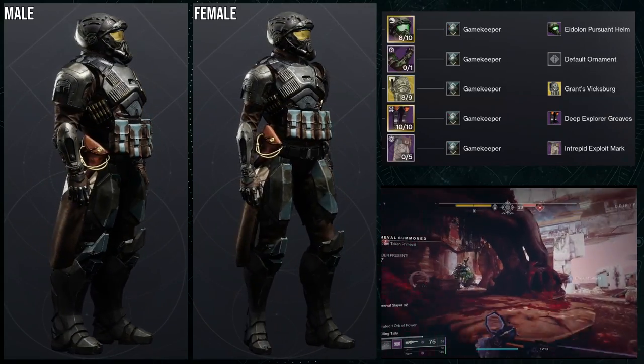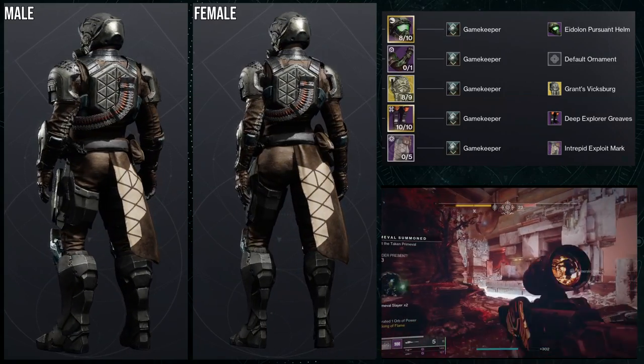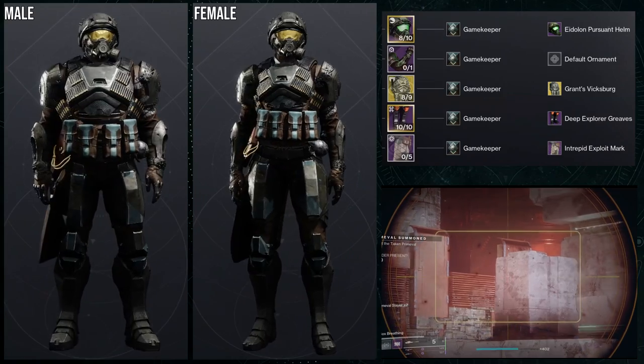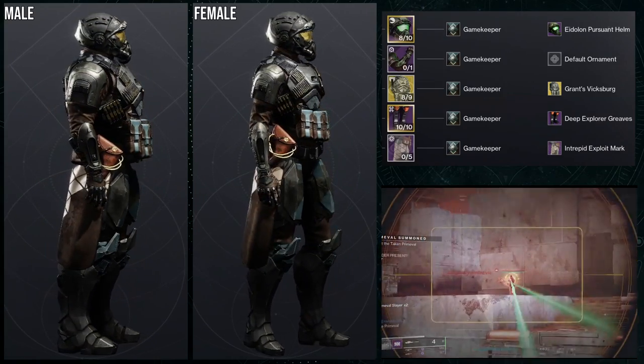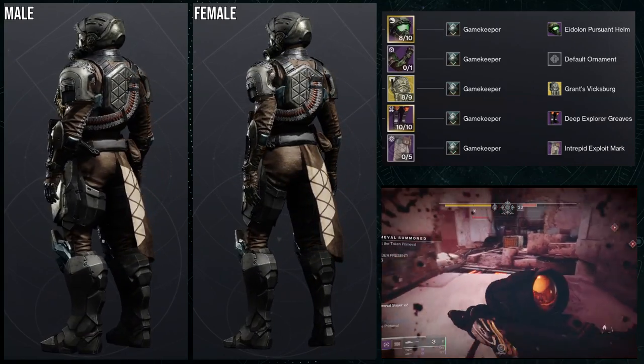For the next set, we're going to be utilizing the Actium War Rig with the Grand Vicksburg Ornament, and the actual Gambit piece we're using is the arms. For the helmet, Idle on Pursuit Helm. For the boots, Deep Explorer Greaves. For the mark, Intrepid Exploit Mark. For the shader, Game Keeper is what we're using — I really like that shader.